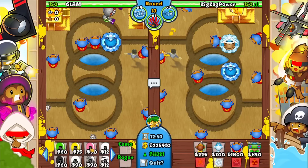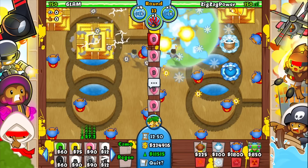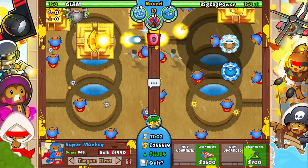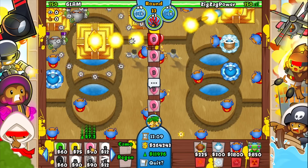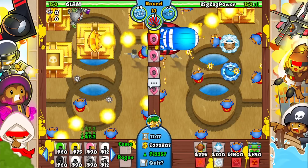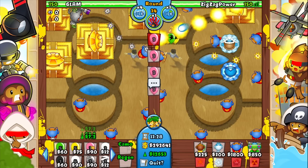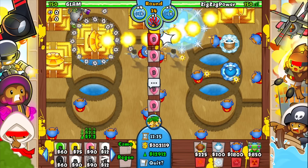I just saw him sacrifice - he only sacrificed one Tack Shooter and one 4-0-0 ice tower, so he's making his temples wrong. I think he might have messed up his placement too. He's got cannon - no way! He went ice, super, wizard, cannon. Wizard is not good - it adds a little sacrifice value if used properly, but he's not sacrificing his temples correctly, so he's not getting as strong a temple as he possibly could have.